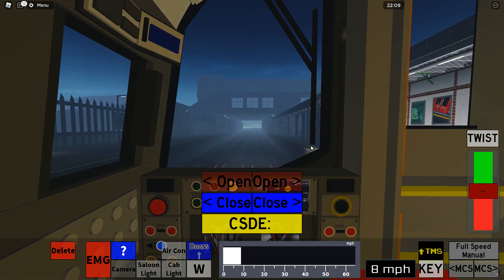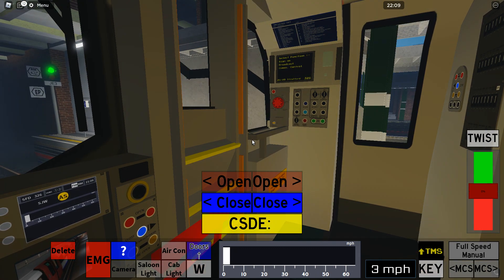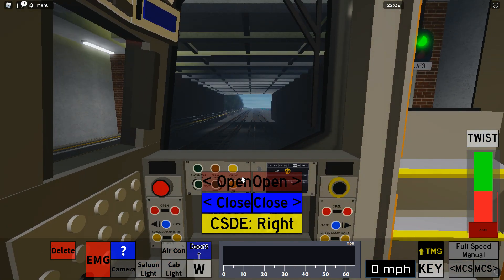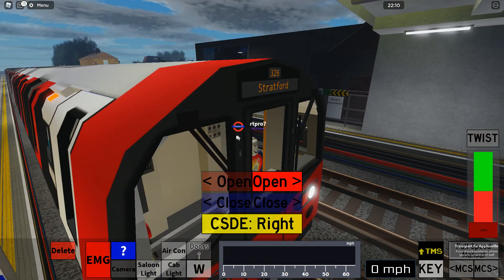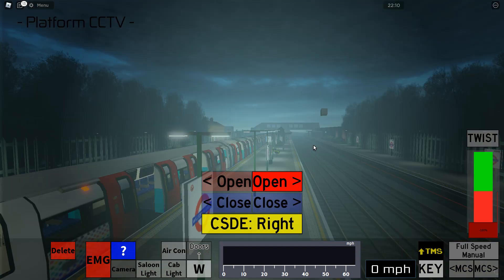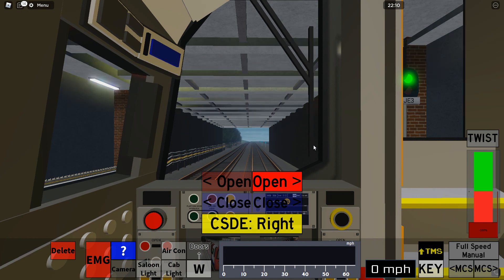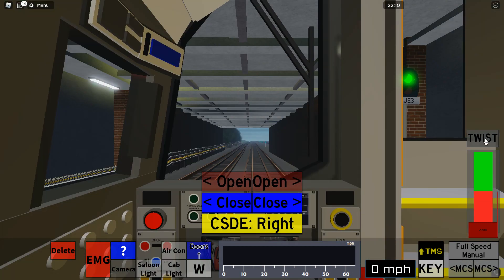At the end of the platform there are a few chevrons, and what you want to do is line up perfectly with them, otherwise the doors won't open. You can see it says CSD — if I click Left Open nothing happens, but if I click Right Open it opens, right here. You can also click number 6 again to go onto the cameras, like if there's any last-minute people getting on. Check the platform's clear before you close the doors, then you go off to your next station.